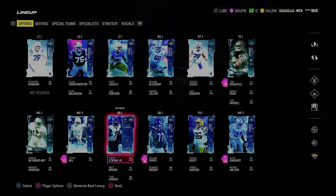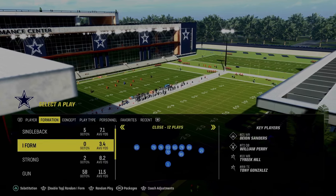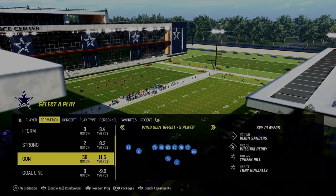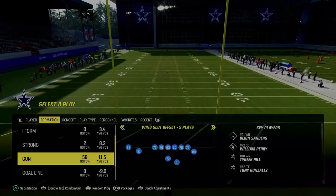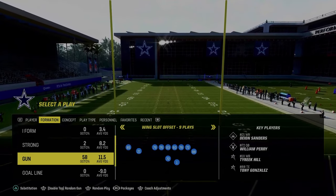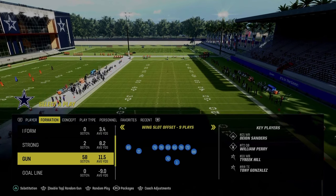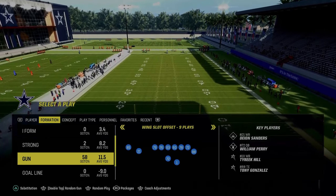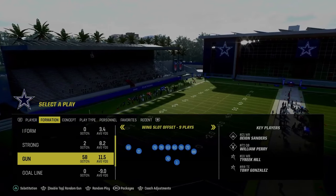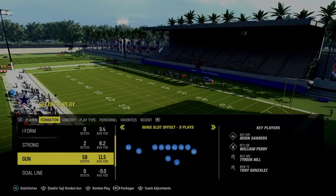Now we're going to get into the audibles and plays. The Jets playbook has so much — we're going to do a bigger breakdown later on. If you want my full Jets offensive ebook, it's available in the Patreon. It breaks down everything you can do out of this playbook — super high-level offense. We're going to be updating that scheme this week for Patreon members because I believe, especially at this point in the year, it is the best scheme in the game.